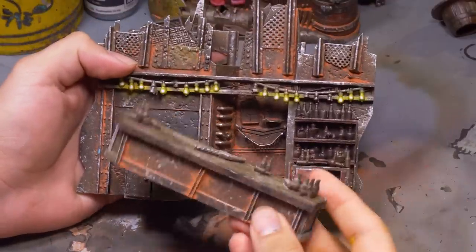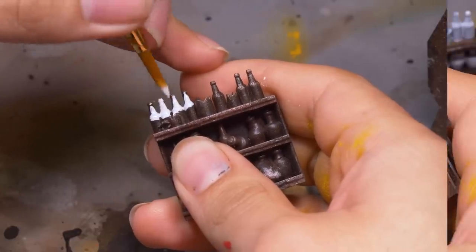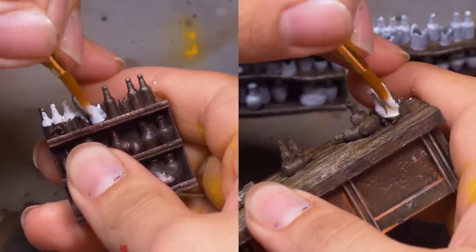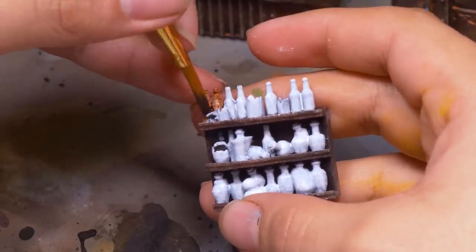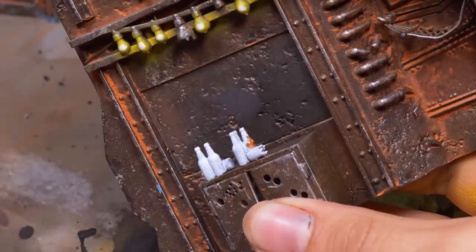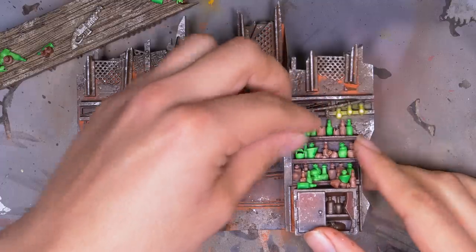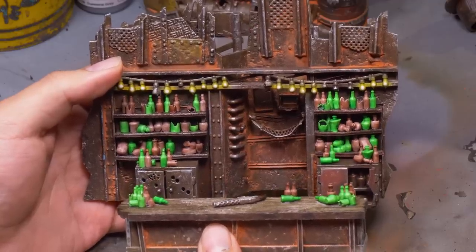The orc bar might not be clean, but it's got enough booze to sedate a snake bite. I want to make those bottles prominent. I base-coated the bottles with white paint, carefully picking out each hooch bottle in preparation for glazing later. Then I took a brown Army Painter speed paint and painted this over 50% of the bottles. When that was dry, I painted the rest with bright green speed paint. The orc bar is fully stocked with squig scotch and Gretchen Guinness.